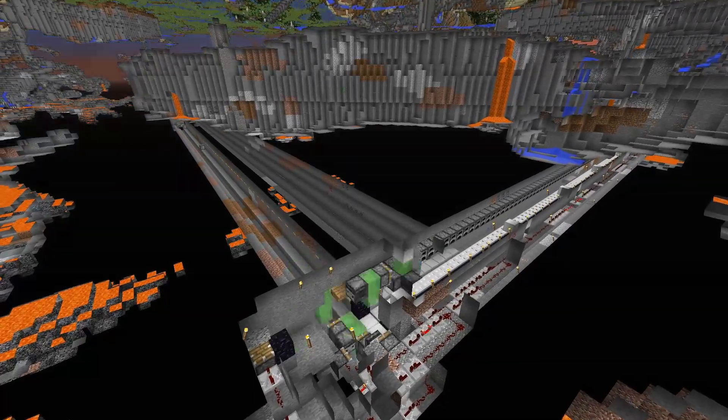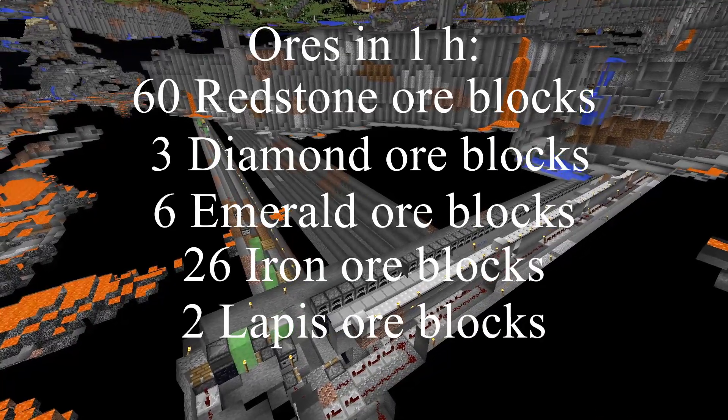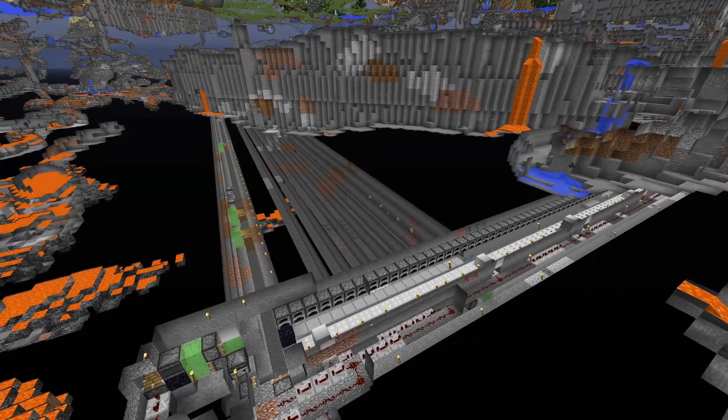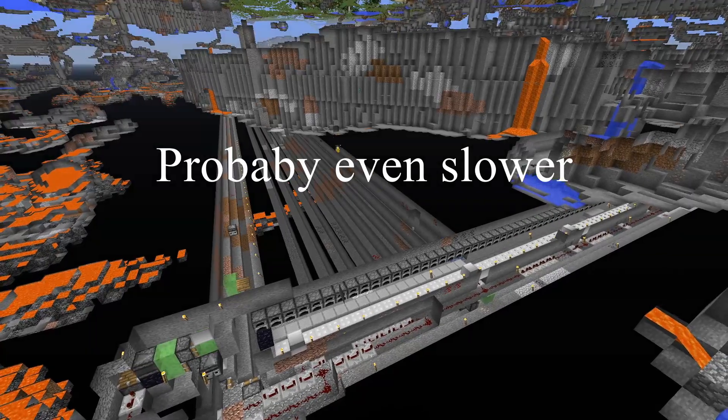In one hour I got 60 redstone ores, 3 diamond ores, 6 emerald ores, 26 iron ores, and 2 lapis ores. Which I would consider to be quite good, considering that it is mining at only half the speed of normal mining.